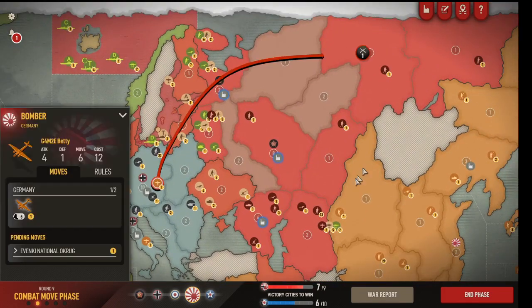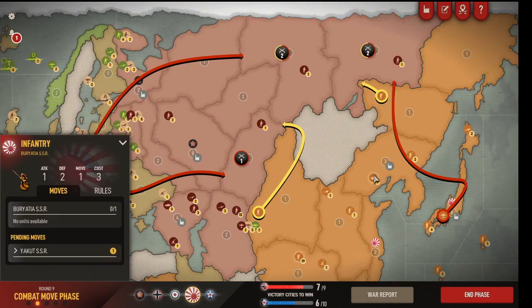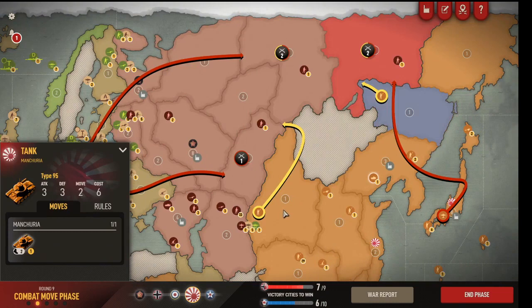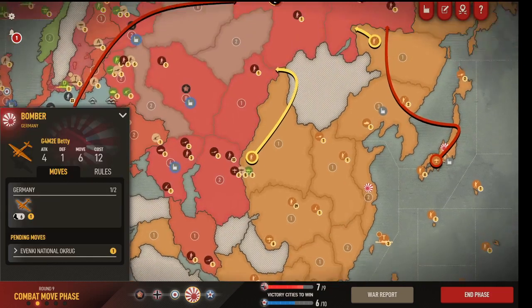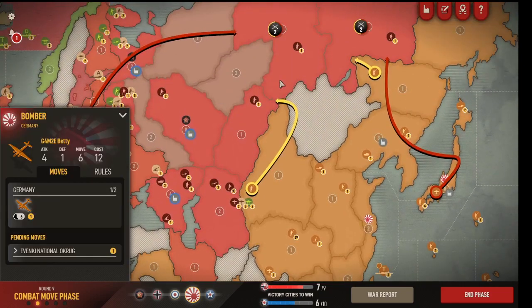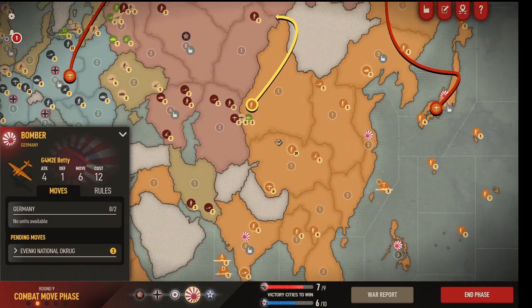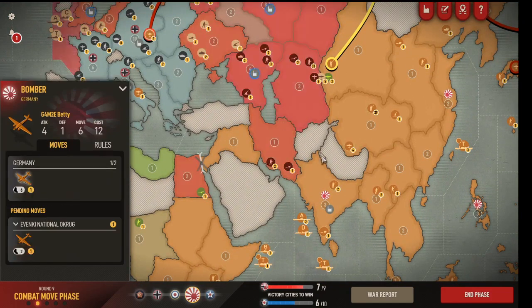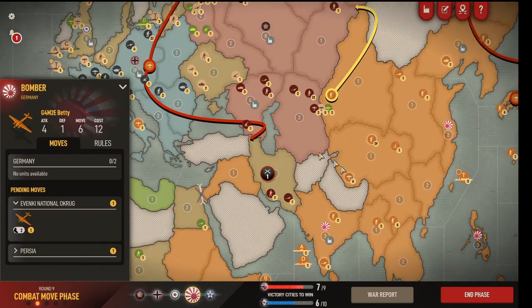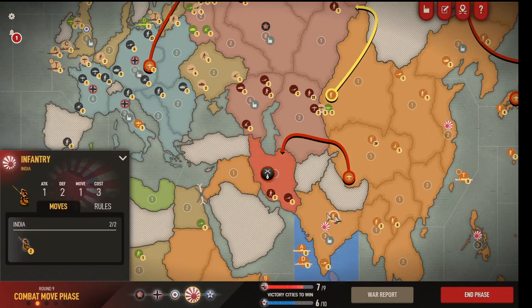I could attack one or both of these territories and then land in Xinjiang afterward. The bomber can go here. The tank's going to come to Xinjiang since he can. I'm not actually going to attack Novo because that would require sending a second infantry there, which I'm not prepared to do — I want to take out the north instead. I could cancel one guy and send him to Persia. I can also send the entire fighter stack to Persia, and then they can still land in Xinjiang next turn, so that's pretty easy.